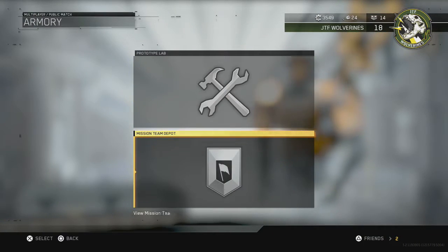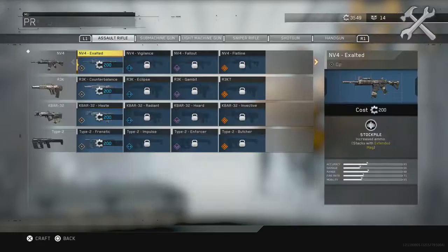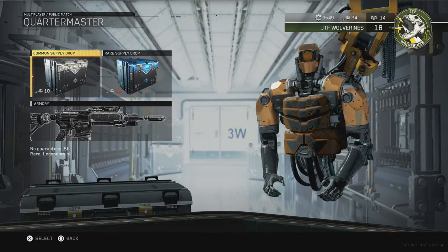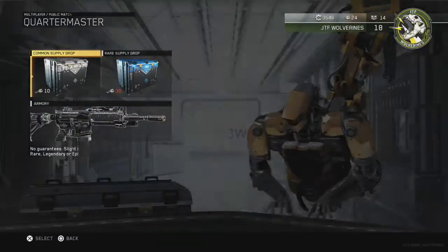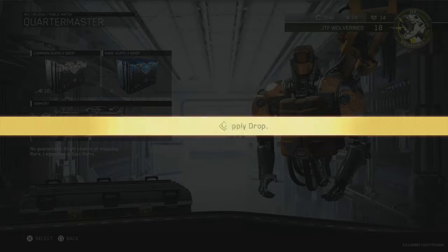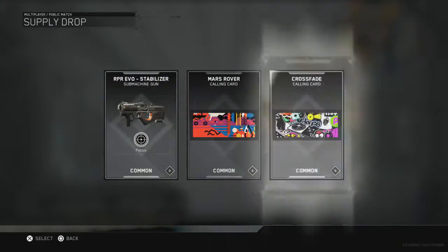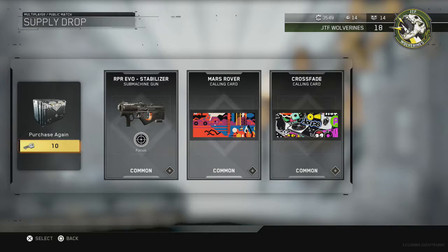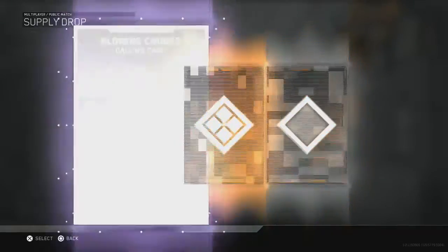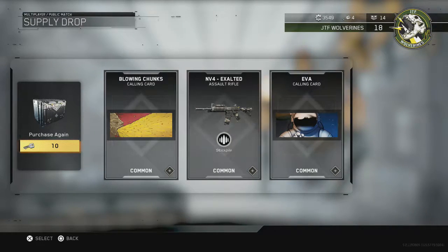We're gonna go ahead and open a couple commons to finish up our keys. Stabilizer, a couple more calling cards. I think this is our last one right here — probably some more calling cards. Oh, the Envy for Exalted, pretty cool.